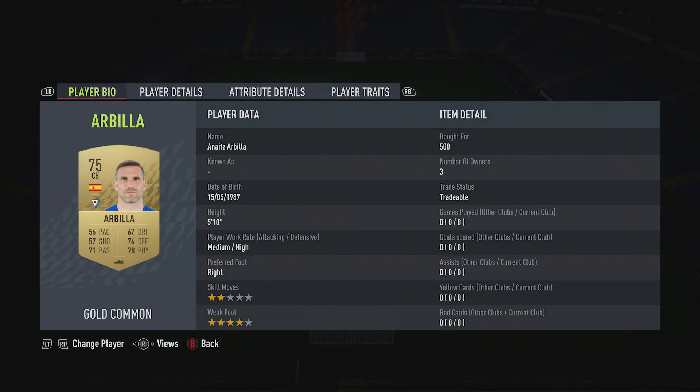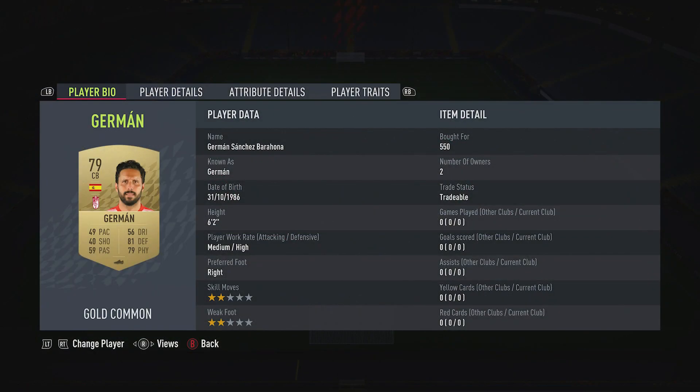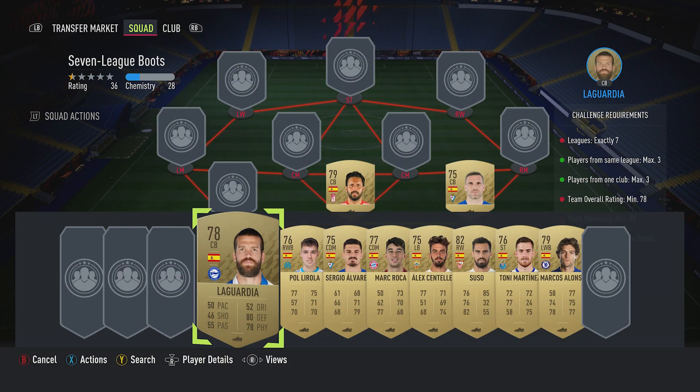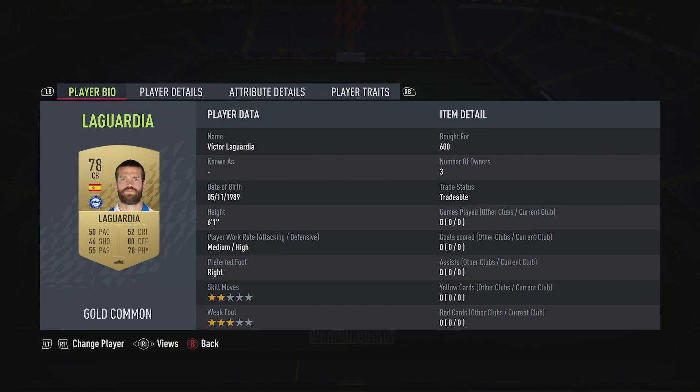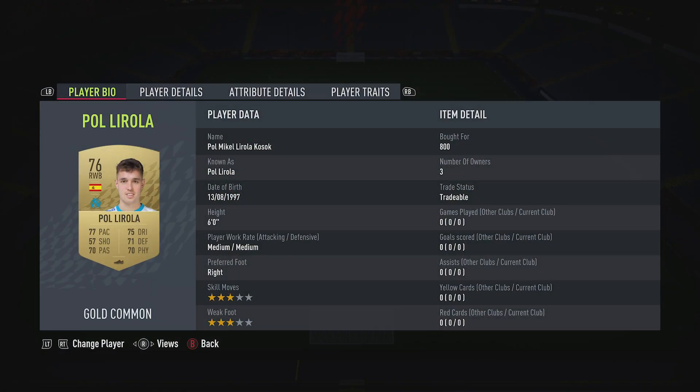The centre-back on the right is Anais Arbilla, put for 500, plays for SD Eibar in the Spanish second league and is Spanish. Centre-back in the middle is Germain, put for 550, plays for Granada CF in the Spanish first league and is Spanish. Centre-back on the left is Victor LaGuardia, put for 600, plays in the Spanish first league and is Spanish.